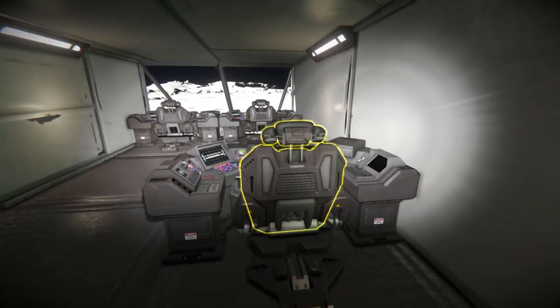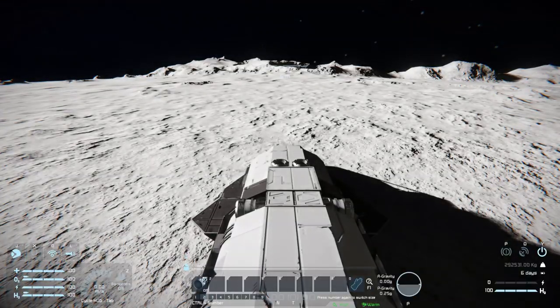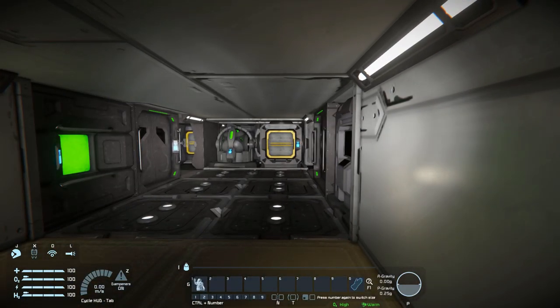Coming towards the front, we've got our control seats. The extra passenger seat has nothing going on, and then our two main seats at the back have the exact same setup. And that is basically it for the interior — it's a very small one.